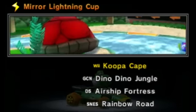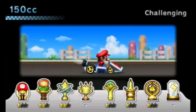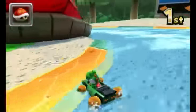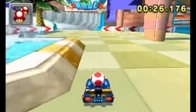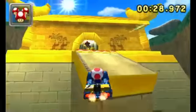Half the tracks are reworked classics that most will be at least a little familiar with. If you place gold in all the cups, the mirror option unlocks, allowing you to race through all the courses again with each turn reversed. The solo options are fleshed out by time trials where you can race against Nintendo staff ghosts or those of friends you connect with via StreetPass.